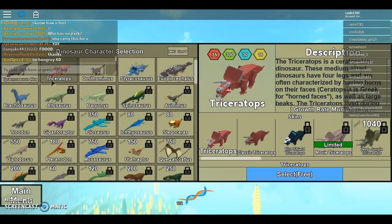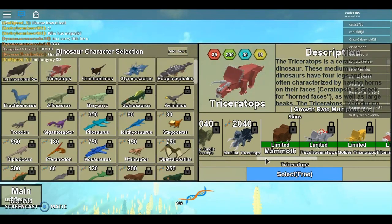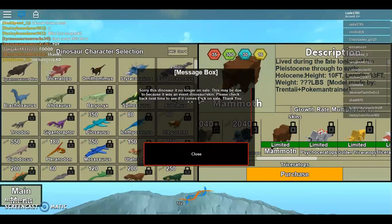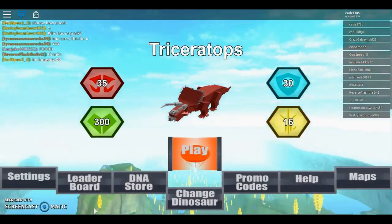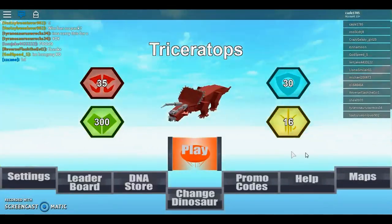So basically if you go to triceratops and scroll over, as you can see right here the mammoth is limited. You can try and purchase it but it's no longer on sale. So what you want to do is go to the main menu.